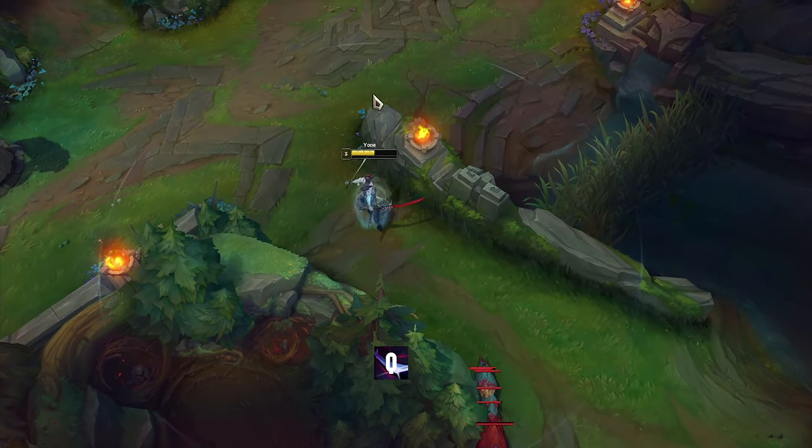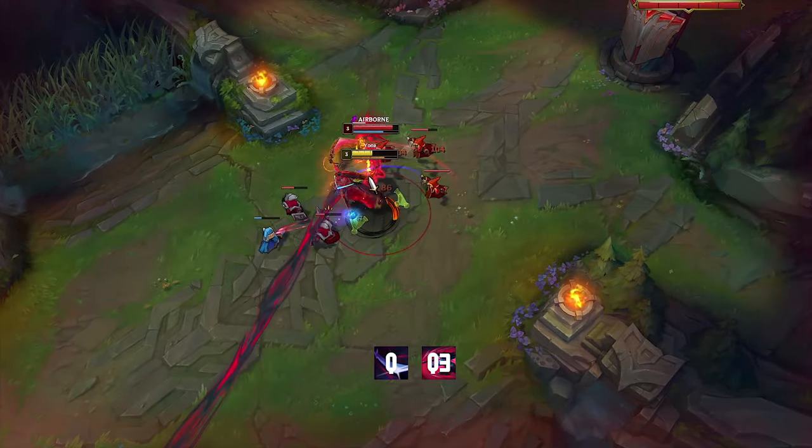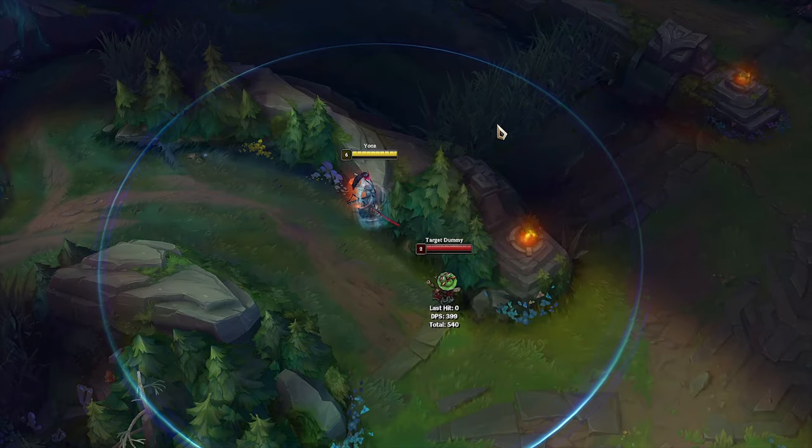It's a great trick to stack Ione's Q on Raptors and then surprise your opponents. With Q3 you can cancel enemy dashes, and you can also use Q3 to go through some walls.